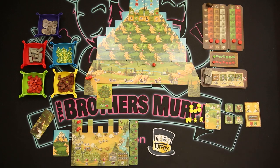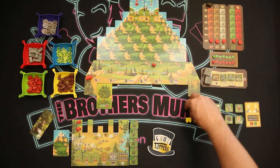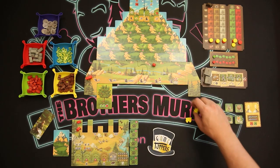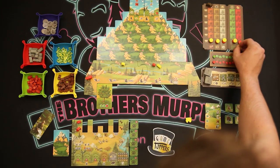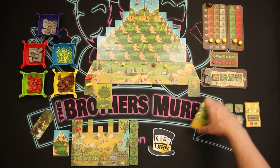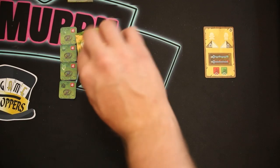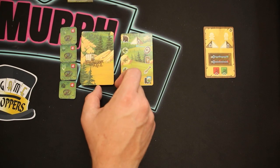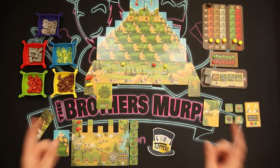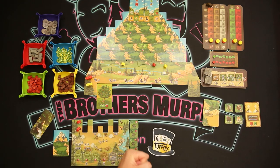Once you have all the mode-specific stuff for Hastings, put his pieces out. His five discs go on the homestead track just like yours. His two frontiersmen go up at the mountain base, and his wagon goes right next to your wagon. Take his action cards, shuffle them up, put them in a deck, and reveal the first one — this will be Hastings' active plan. And Hastings is inspired by a real gentleman named Lansford Hastings, who led pioneers to their demise by suggesting a deadly shortcut.